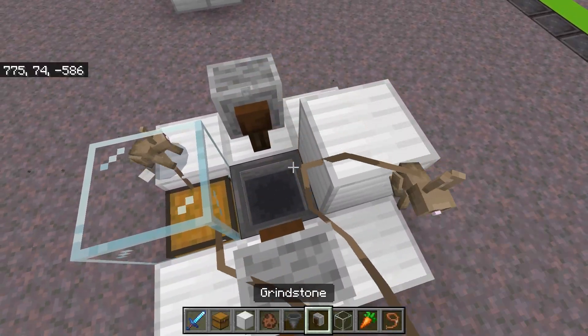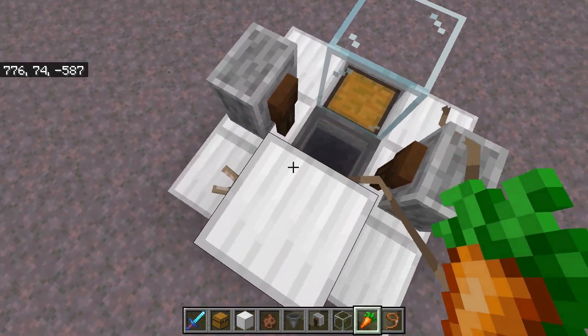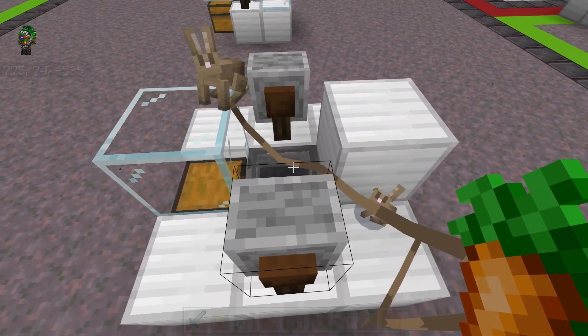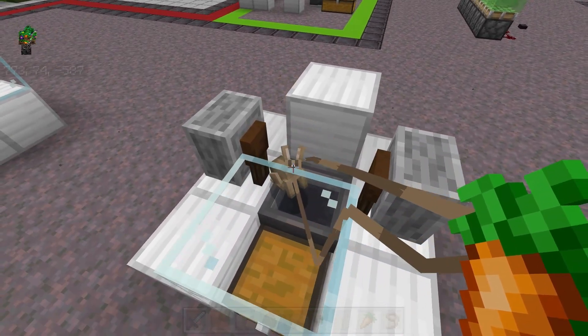Now we just need to get these bunnies onto the hopper. The simplest way I've found is by holding a carrot and then moving around, jumping around, trying to get the bunnies up onto one of these blocks. If you crouch and move all the way back, they should jump up onto one of the blocks. Then ever so carefully, just push them into the hole.